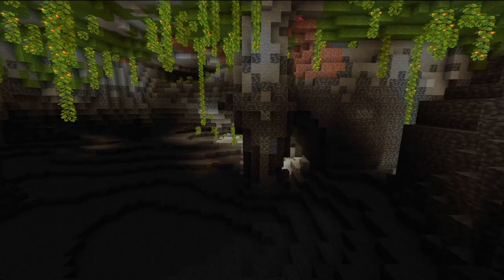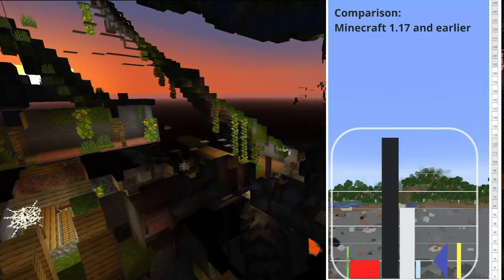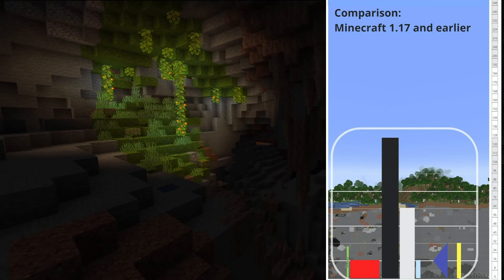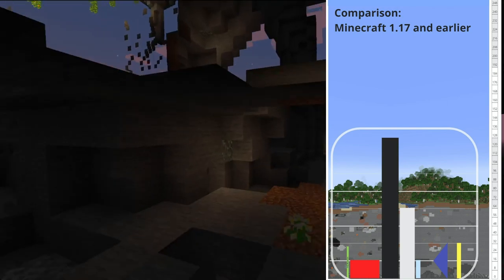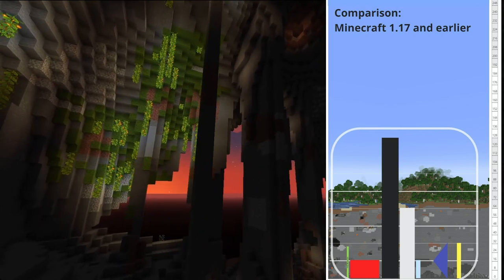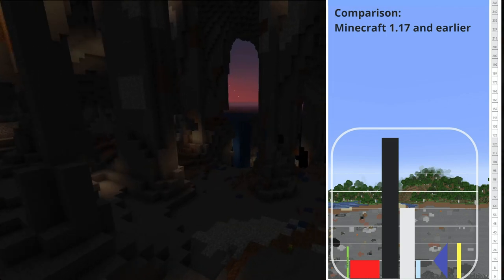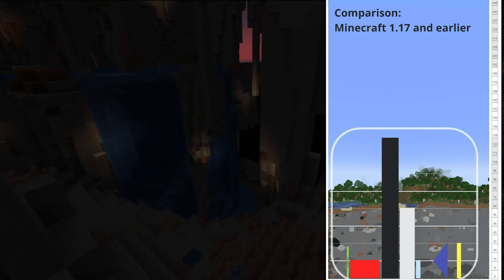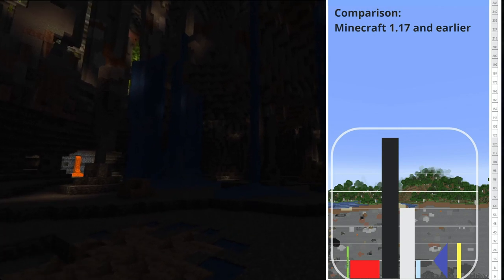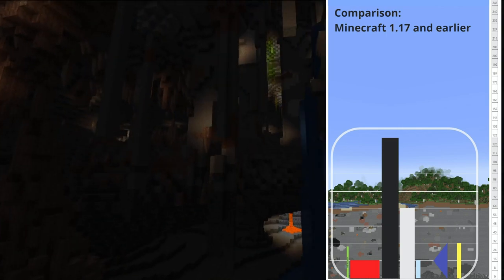With these changes to world generation — not only in caves but with the entire mountain ranges — we're going to see some ore distribution changes as well. Mojang has released images of what ore distribution will look like, and we can see them on the side of the screen while I keep touring the cave systems. In 1.17 and earlier, ore distribution is basically just blocks straight down, except for lapis, which has a triangular shape and spawns more towards the middle. The width of each block in the chart represents how often it spawns, so rectangular distributions mean an even spawn rate. Diamonds, for example, spawn evenly from Y0 to about Y16.